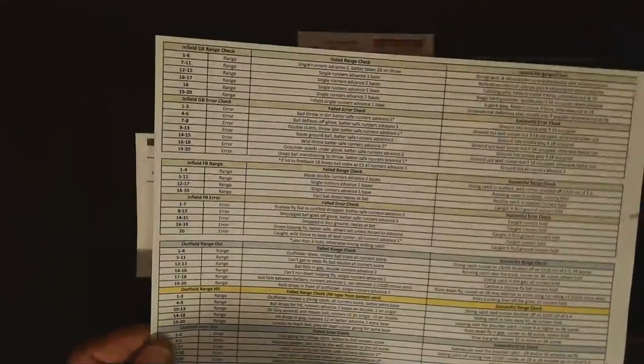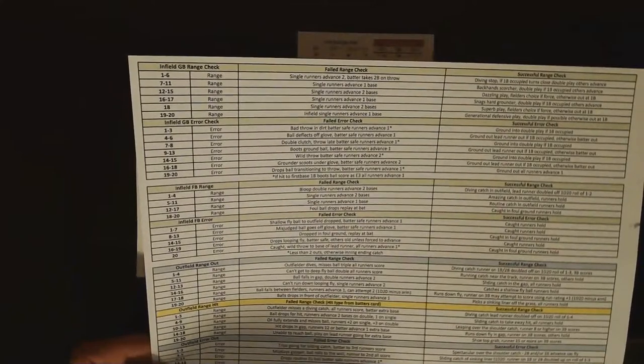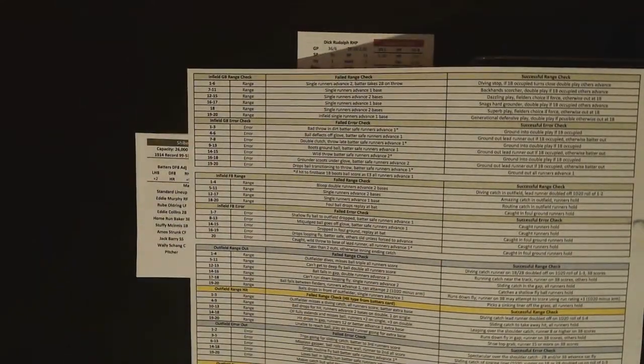The second chart is the error and range check chart, and this is where some modifications were made to the game. The modifications I made to the error and range charts involved changing the ratings on the player cards to be 1d20 based, to incorporate these charts so that a single roll can determine the error and range check and the result as well.